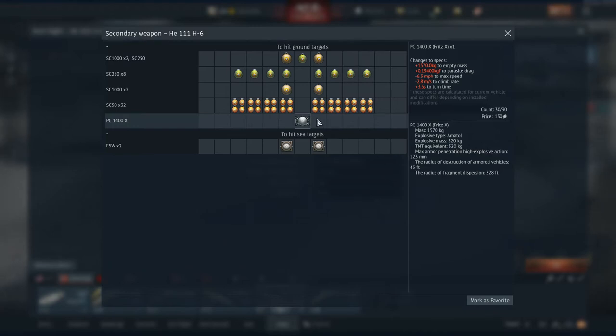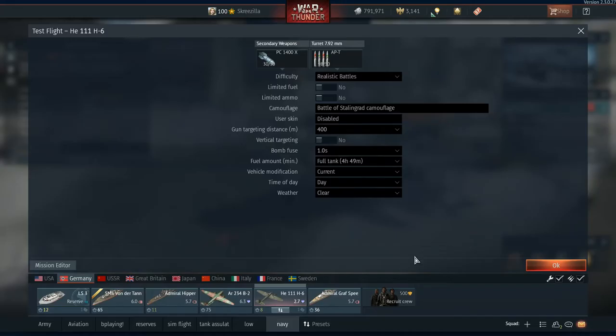The Fritz X has a mass of 1,570 kilograms with 320 kilograms of explosives — it carries amtol explosives. The main thing about this bomb is that it's an armour-piercing bomb, designed to actually pierce the armour of a ship's hull. So let's go for the test flight.